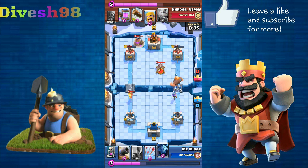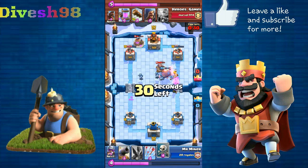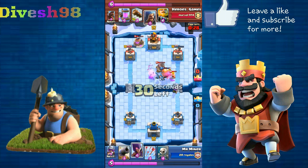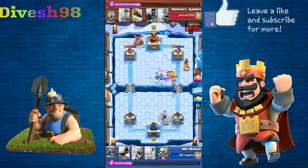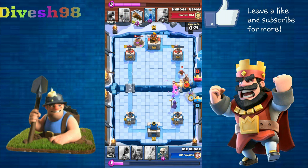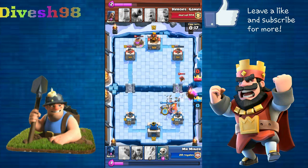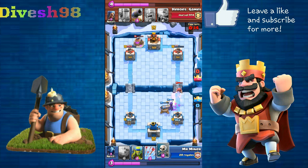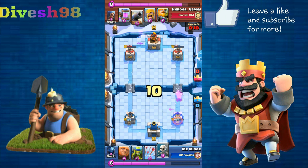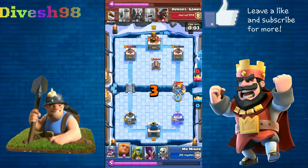I don't give up — even facing a really bad situation I'll still try to push. The tower is not being touched at all, I just need to reach it. I place my musketeer just out of range of that log because I knew it was coming. Then my witch dies and the wizard gets a shot in too.